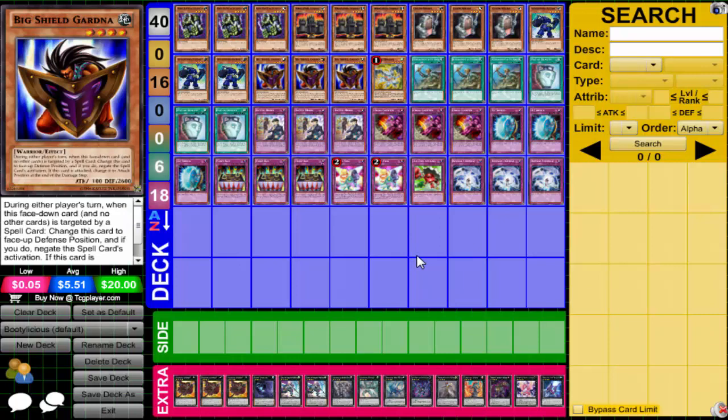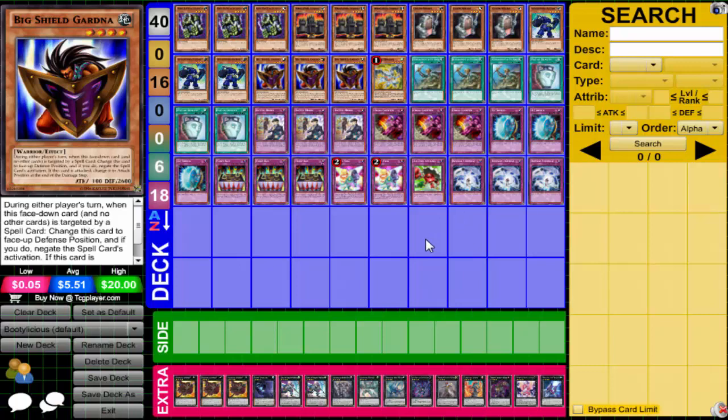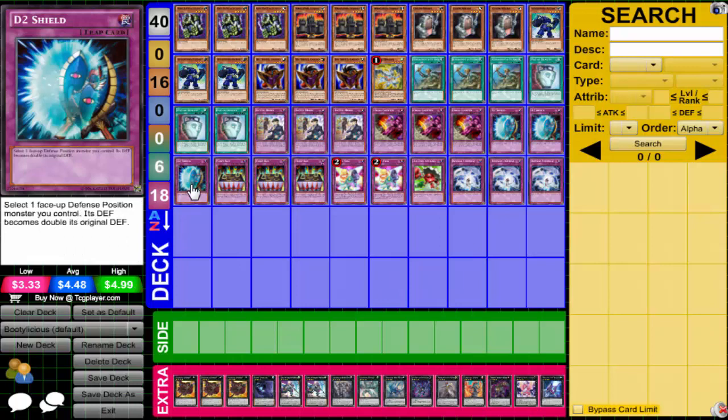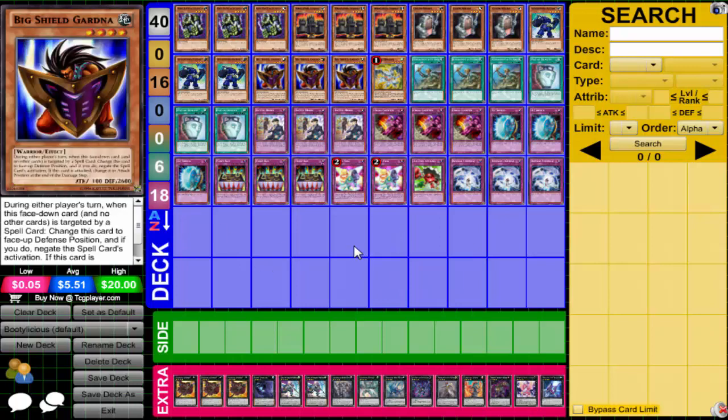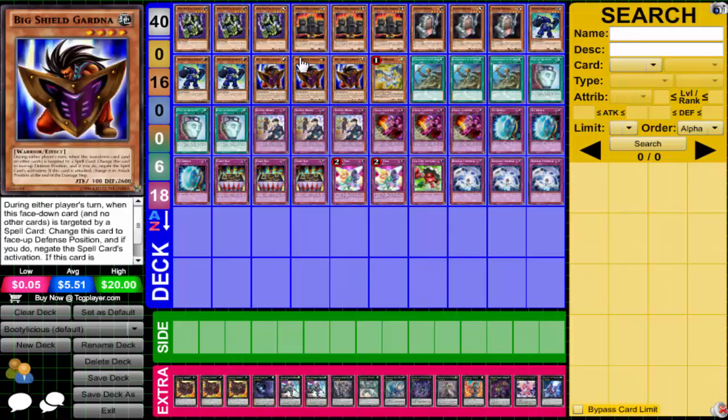Big Show Gardener has the highest defense of everybody at 2,600. The only problem is if this card is attacked, it's turned to attack position during the end of the damage step — only 100 attack. But the plan is: you attack into my Gardener, I activate D2 Shield, doubling my defense to 5,200, then I flip to attack mode. You attack me thinking I only have 100 attack, and during the damage step I activate Inverse Universe, which switches the attack and defense of face-up effect monsters. Now he has 5,200 attack — you're probably dead. He's also searchable through ROTA.